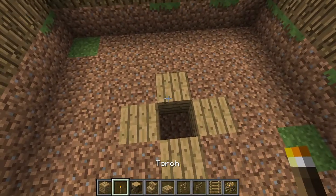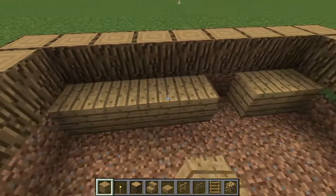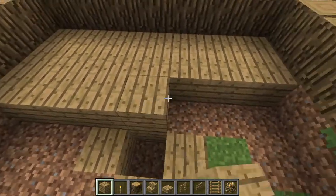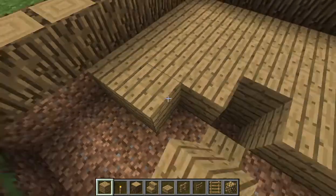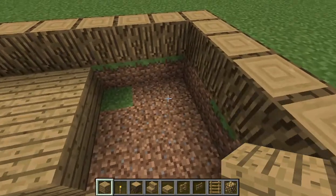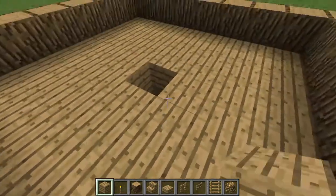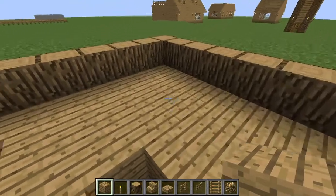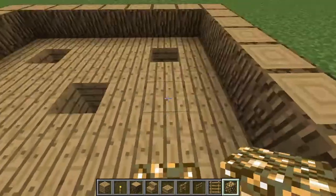Now what you want to do is place all your wood down in the seven by seven area. Then you want to place some glowstone just to light up the area a bit — this is of course where the water will go but it will do, I guess.